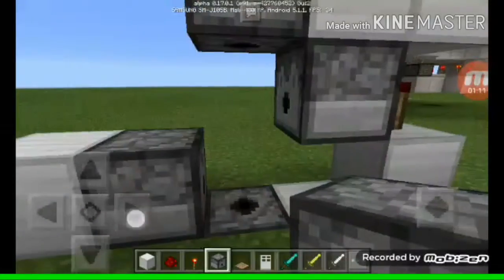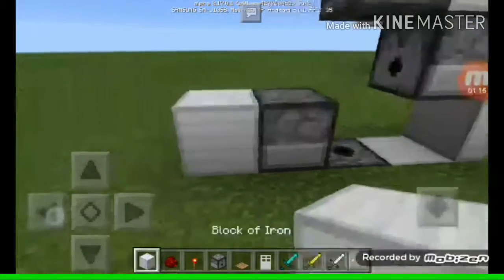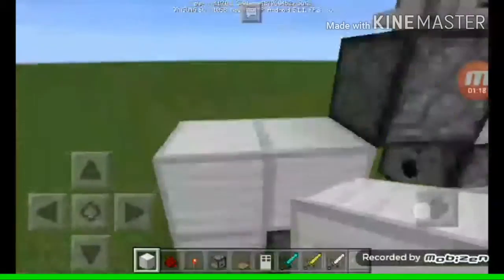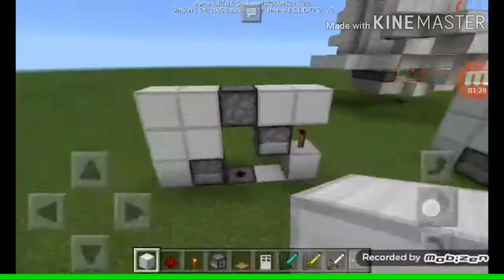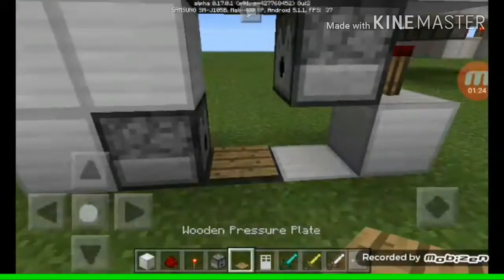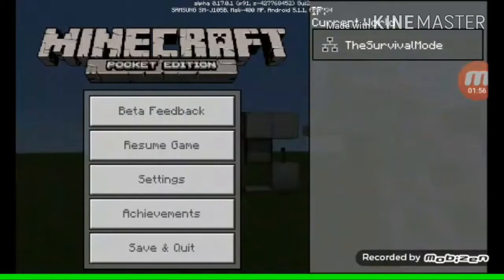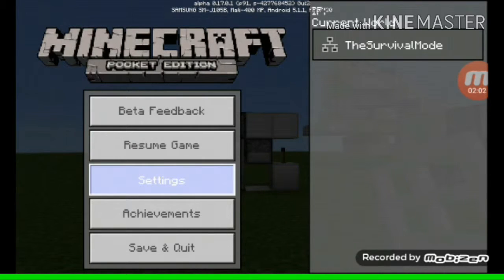So you put a block there and more like that. Then you put a wooden pressure plate right there. Let me go to the settings and switch to third-person view.